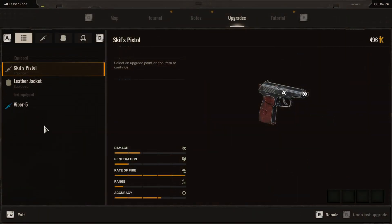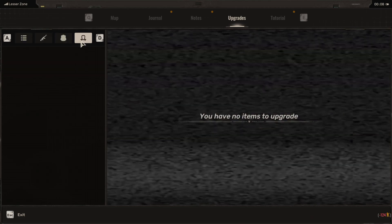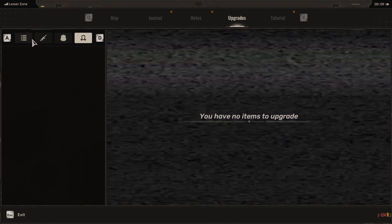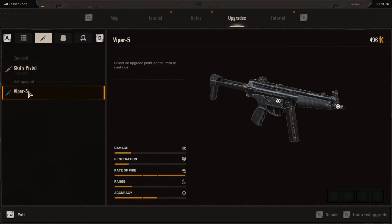So then we open all the things we can upgrade. We have here everything — just weapons, just armor, or just gas masks, etc. I don't have any gas masks at the moment, but it's the same concept for all of it. Let's start off with my Viper 5 weapon. You can see here if it's equipped or not equipped. We can see the damage, penetration, rate of fire, range, and accuracy. We can also repair it in here, but this one doesn't need repairing.